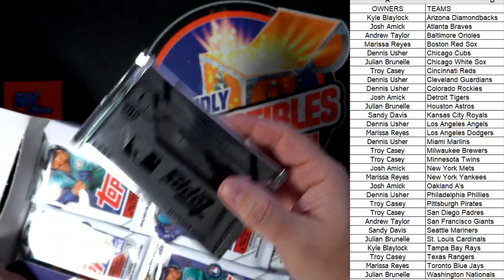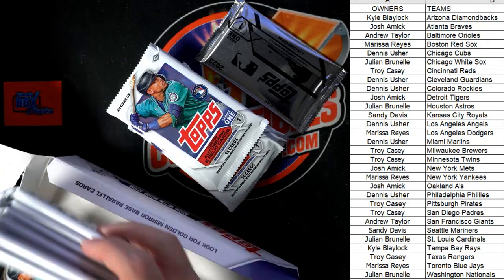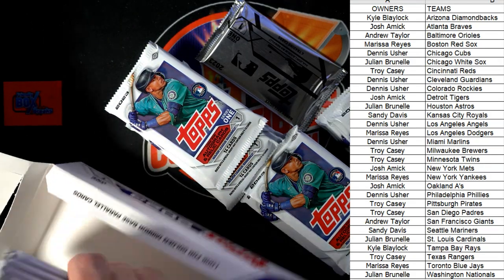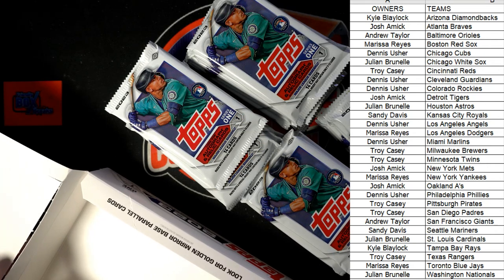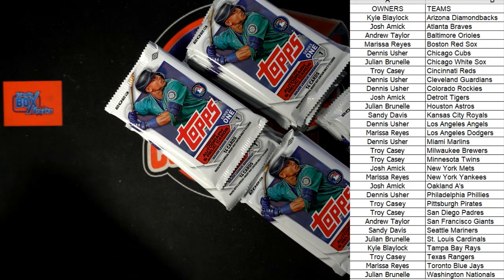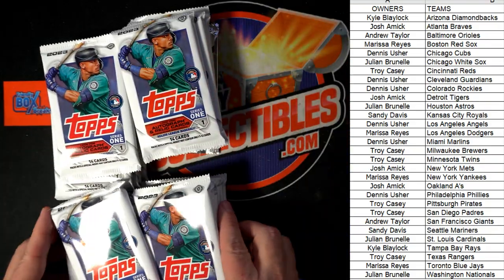Joel pulled it out of the silver pack — I believe it was from the jumbo case. I'm going to go out on a limb and say it was jumbo. All right, this is box 306. Here we go, guys — good luck. Does anybody want to trade, or is everybody straight on their teams?